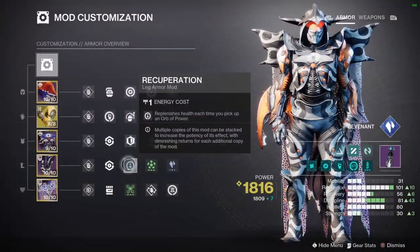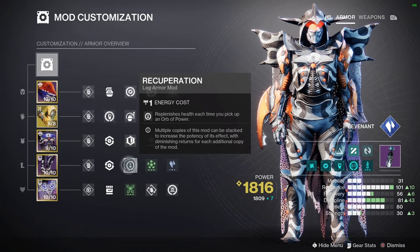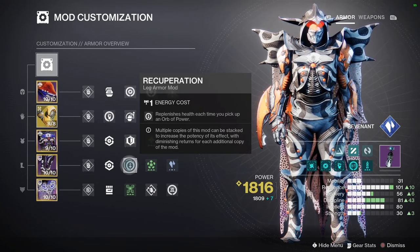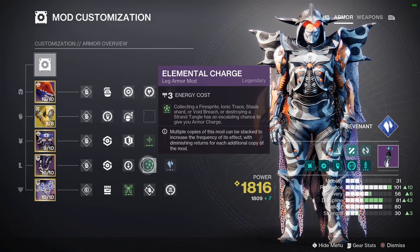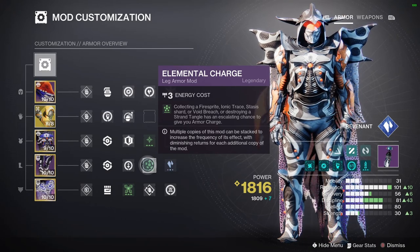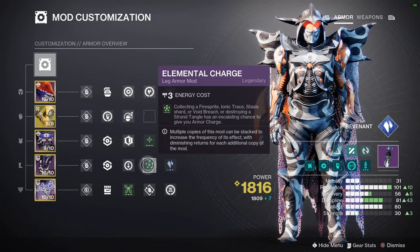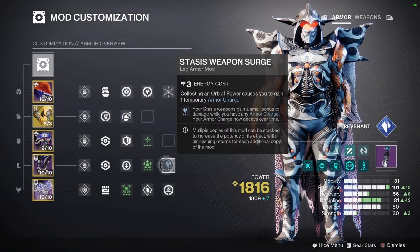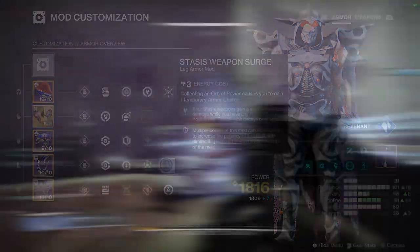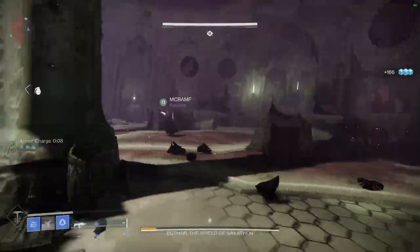For our boots we're using Recuperation, which replenishes health each time you pick up an orb of power — this significantly increases your survivability. We're also using Elemental Charge: collecting a firesprite, ionic trace, stasis shard, void breach, or destroying a strand tangle has an escalating chance to give you armor charge. Since we're creating essentially infinite stasis shards, you'll be getting armor charges very easily. Finally, Stasis Weapon Surge: your stasis weapons gain a small damage boost while you have any armor charge, and armor charge now decays over time.